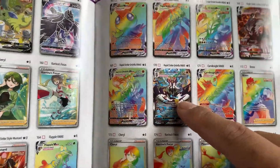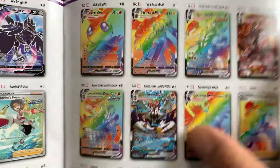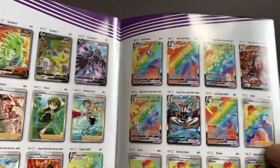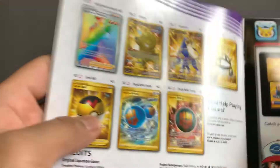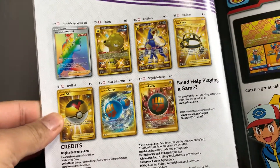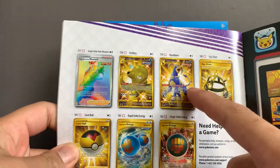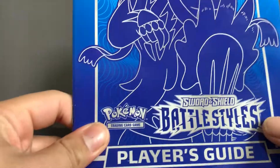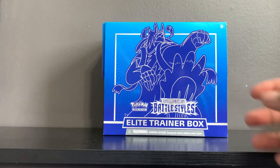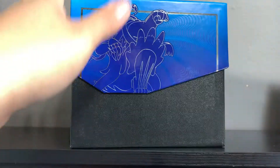These are the two main chase cards of the set if you guys didn't know already — absolutely beautiful alternate arts. And the golden cards — I showed these earlier — boom, absolutely want those. And the golden octopus as well. Wow, absolutely crazy set. Hopefully I can get some of the chase cards I wanted, and boom — unsealed.